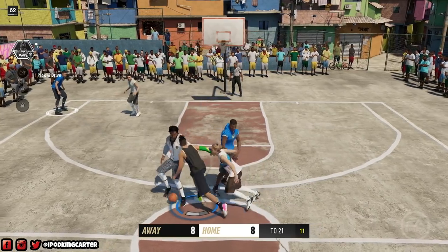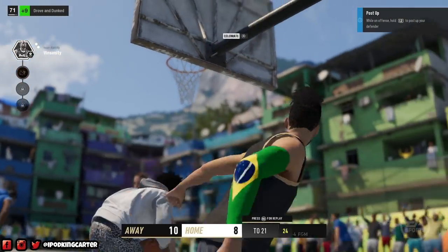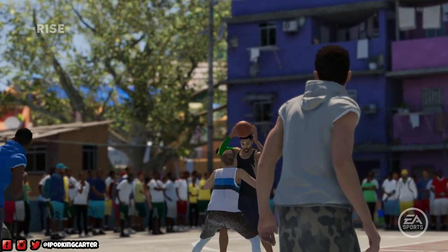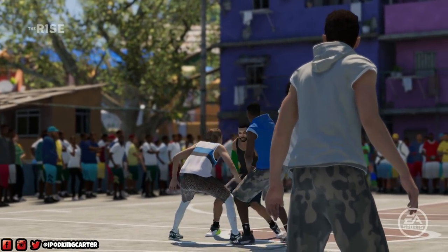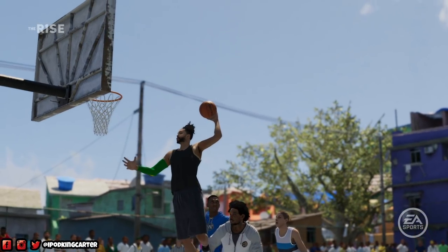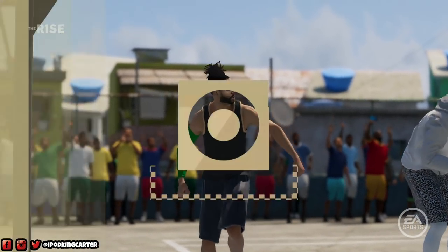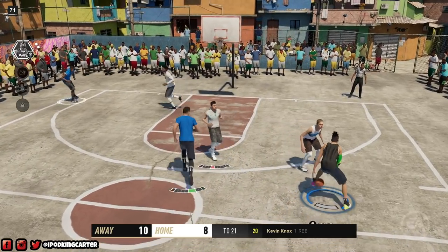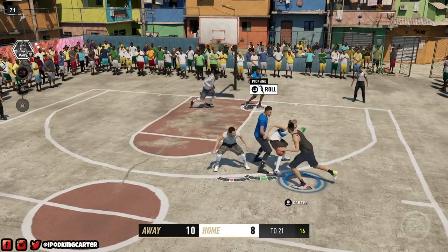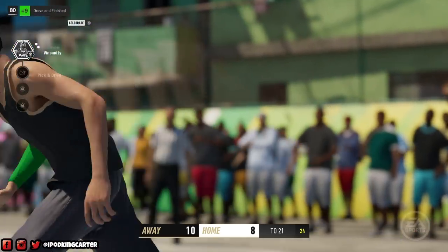Deladon is all up in my jersey but I finished with the left on that dunk. When somebody tries to clamp you up, you raise the ball — I hit it with a jab step, drive left. I really like the way this play ended: no crazy chicken wing arm. We talked about that inside the dev room during the feedback session, so hopefully people don't see that too much.